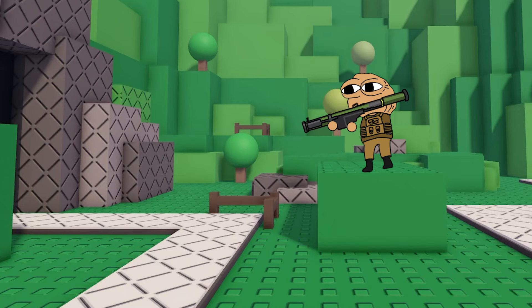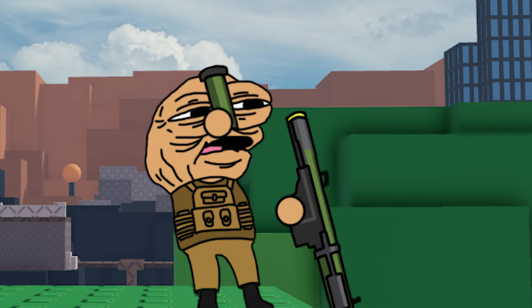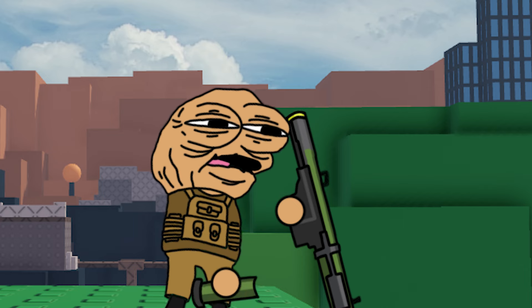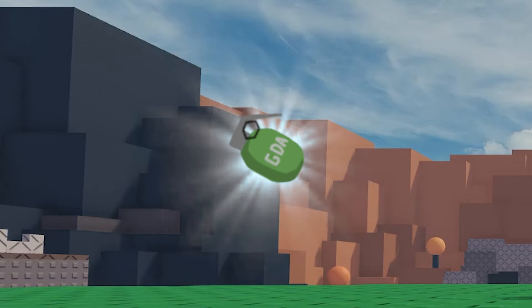There lies a missile trooper, which fires its rocket and proceeds to reload very slowly. Tired of using slow and clunky rockets? Introducing handheld explosives!